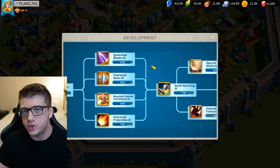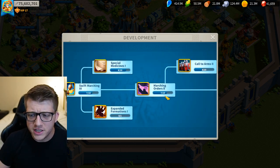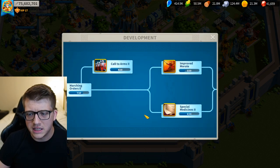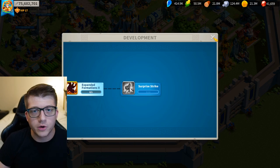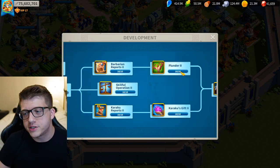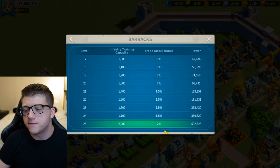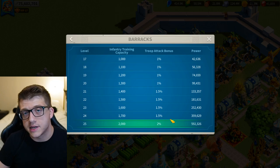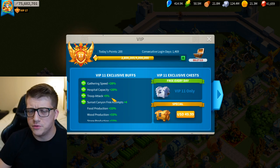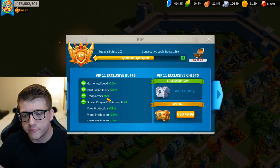Since we're talking about the world record for highest attack ever in Rise of Kingdoms, it does mean you'll have to finish your crystal technology — really, you just have to get Quenched Blades 3 all the way up to level 10, since nothing past that actually gives you attack (it gives damage, and we don't care about damage). All in all, this gives you an extra 42% infantry attack. Your barracks has to be level 25 for an extra 2% attack, and you have to be at least VIP 11, which gives you another 5% troop attack.